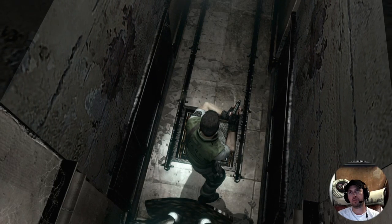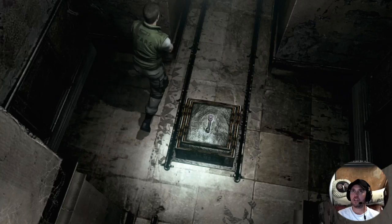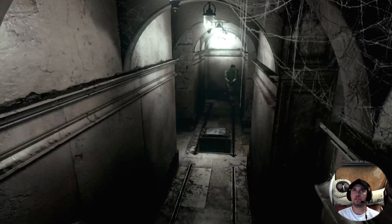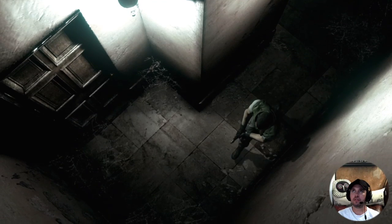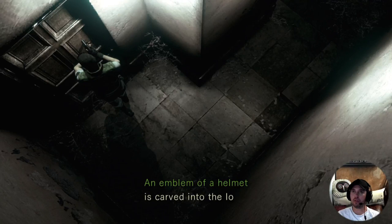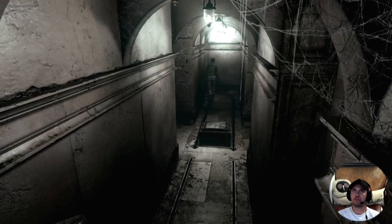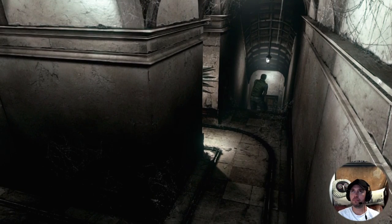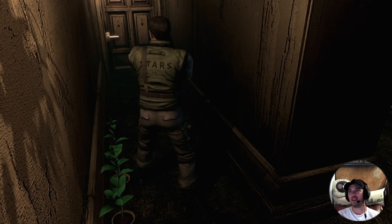I can't do anything now, I'm locked out of this. I am not locked out of this. Yes! So I have the key I need. It's locked - an emblem of a helmet carved into the lock. All right, so I can't even get through that bit with my new key. That's annoying. But now I have a special key. Because, as you can see, I'm a member of a crack team that knows what they're doing around mansions. On my back it says TARS - Special Tactics and Rescue Service.